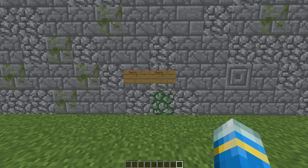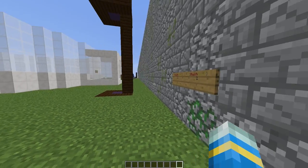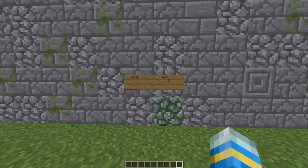Hey guys, welcome to another plugin tutorial. Today it's on the GUI minigame Rush Hour. This is a puzzle-based minigame that you can play on your own, so I'm going to show you a quick example.